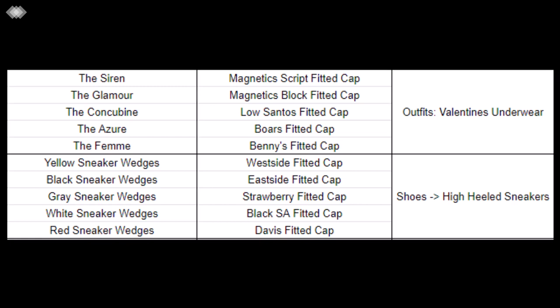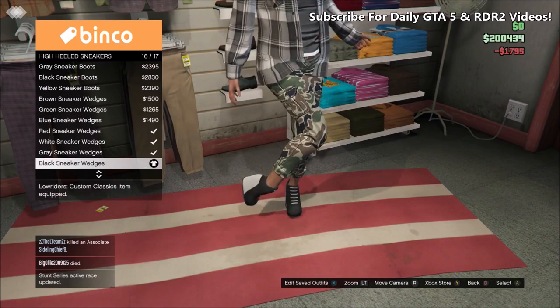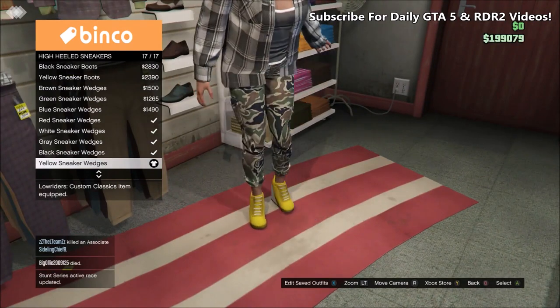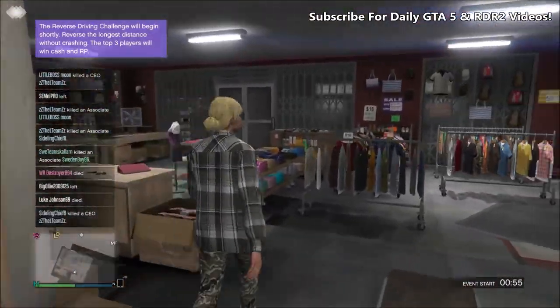Once you load into a free roam session, make your way over to any clothing store in the game. You simply want to buy whatever item you can see on screen for whichever cap you want to unlock. You can buy all of the items to unlock all of the caps, or if you just want a few, buy the specific item. You'll find five caps in the outfit section under the Valentine's underwear, and the other five caps you'll find in the shoe section under the high-heeled sneakers.